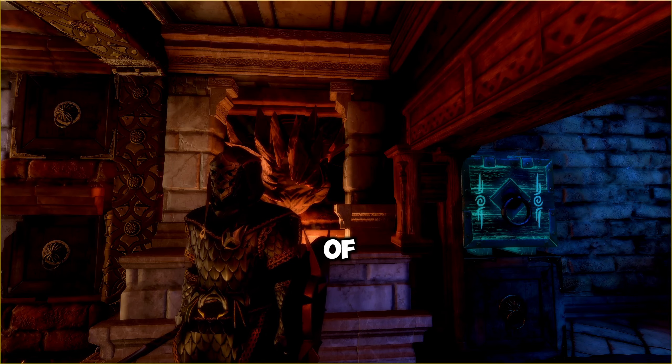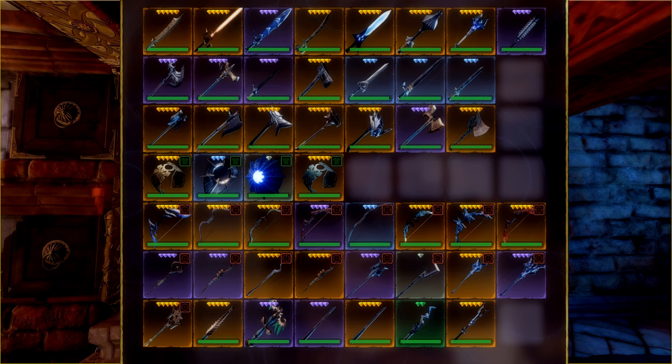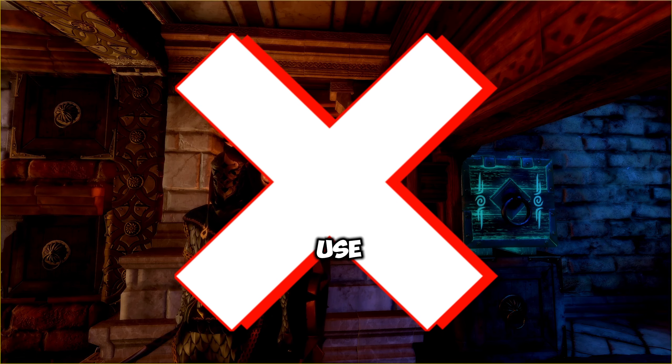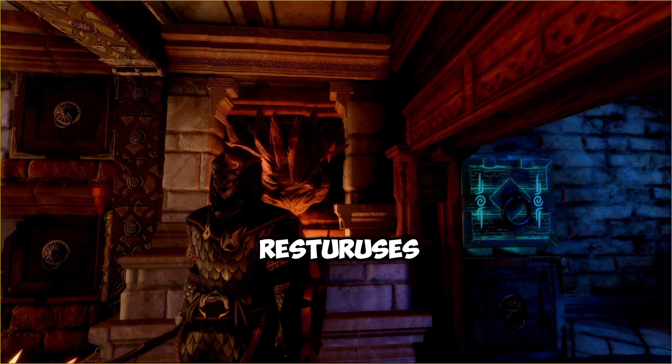Enshrouded provides you massive amounts of items: armors, rings, swords, axes, wands, staffs, and many more weird drops. But you should never use the items I mention in this video. They are a waste of time and resources. Let's go.